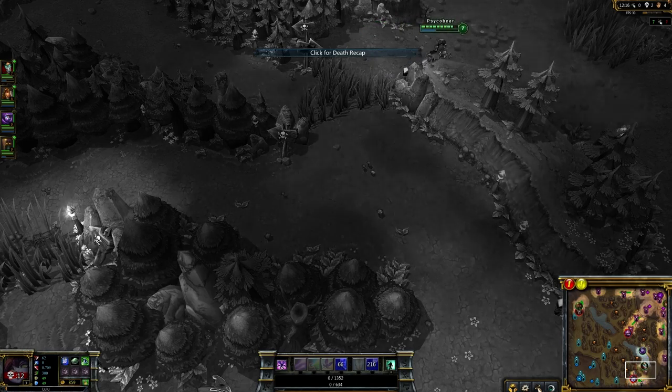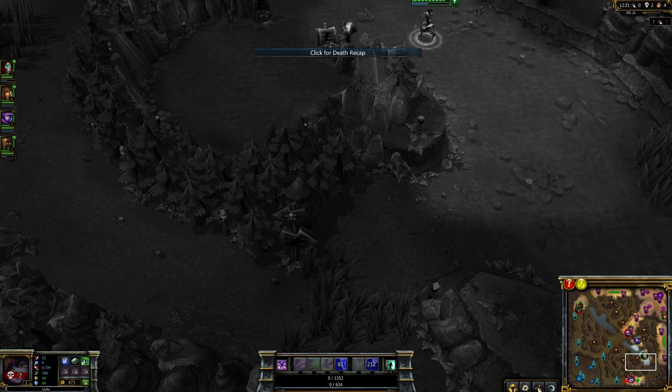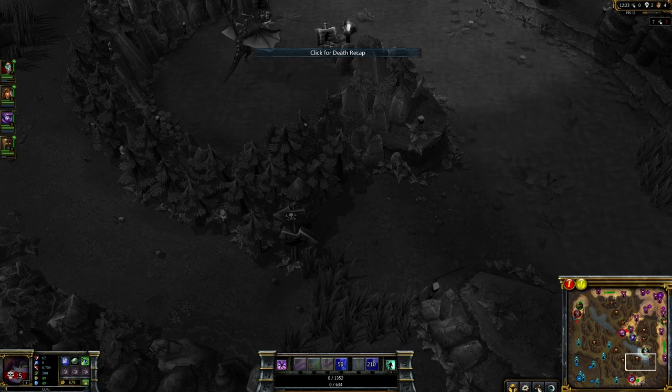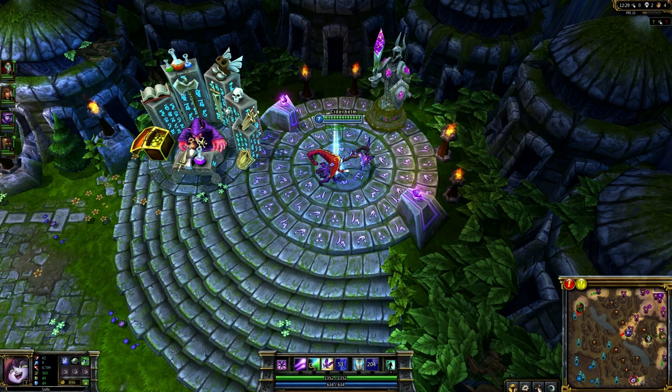Map zones overlap each other and are extended further depending on your vision and the champions in that area. For example, purple team's mid lane and bottom lane affect how vulnerable their blue golem buff is, and champions who can move extremely quickly can assert control over more of this territory. Response time and quickly countering players entering your territory is important to maintain control. Vision does not matter if you're not going to react to someone entering your territory.